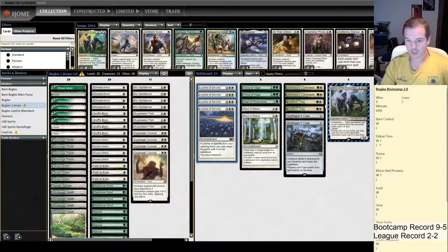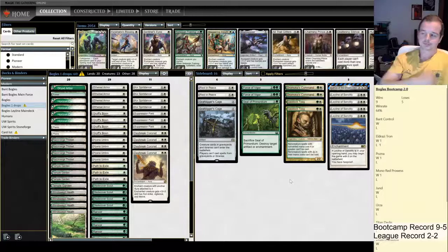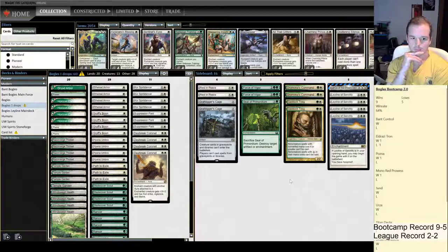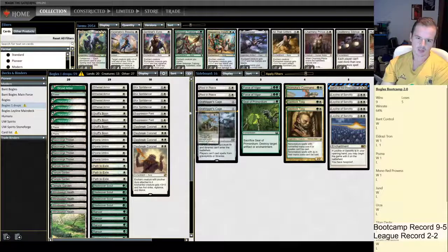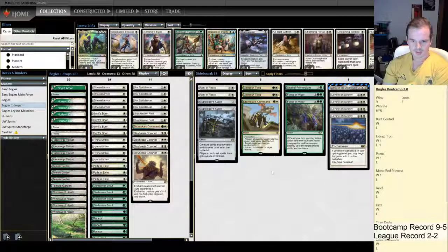Let me just restructure this sideboard so I know what I'm working with a bit better. That looks a bit better now. Could remove a Suppression Field from the main, or a Path from the main and move a Dromoka's Command across. I'm not super in love with Suppression Field in the main deck at the moment — I'll drop it to two and bring in the Dromoka's Command. This is the list I'm going to play with and test for a little bit.